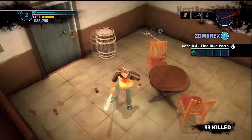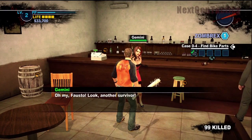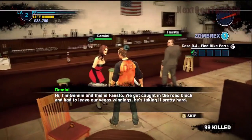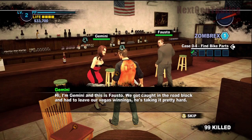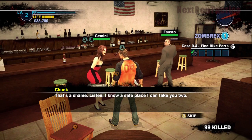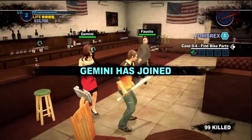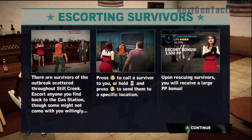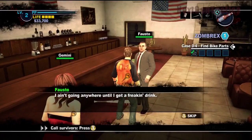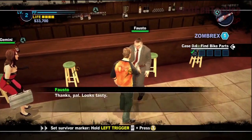We've got some survivors in here — look at this! Hey, it's Gemini! You guys okay? And Fusto — look, another survivor! I'm Gemini, this is Fusto — we got caught in the roadblock and had to leave our Vegas winnings. That's a shame. I can take you guys to the safe house. Gemini says she'll make it worth my while. What about Fusto?